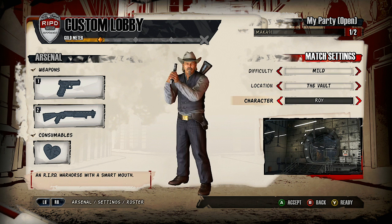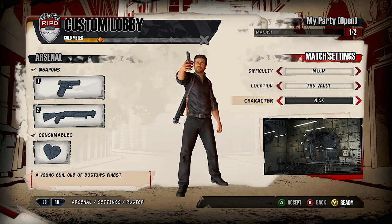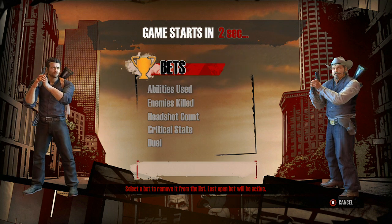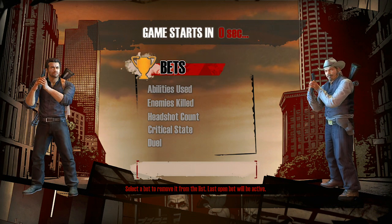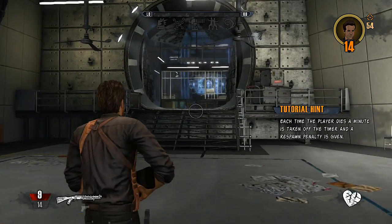There are two characters — Roy and Nick — played by, I guess, Ryan Reynolds and some old guy in the movie. And then you have a bet screen. This bet screen is only active when you have two humans playing, so that's why you didn't see anything happen on that screen.